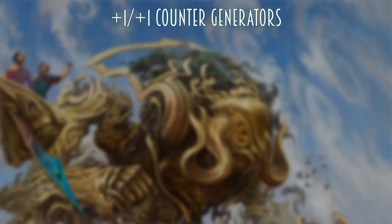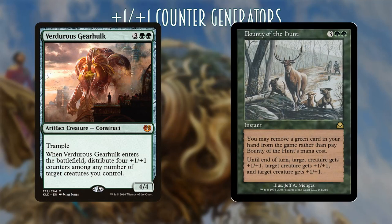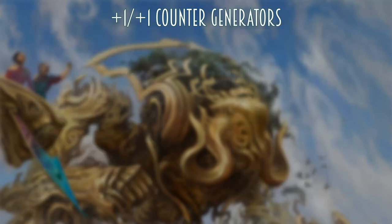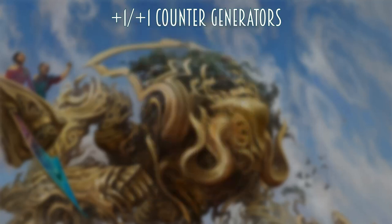Some very important pieces include Verdurous Gearhulk, which lets us put +1/+1 counters on many things, and Bounty of the Hunt, which can come out of nowhere at instant speed to add three +1/+1 counters without even having mana in hand. With all the +1/+1 counters flying around, Sage of Fables is going to give us a clock on when we're potentially going to win — buffing our entire team, making them indestructible, and giving vigilance so we can swing in. It's a very strong card here.